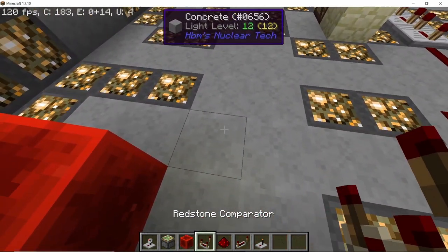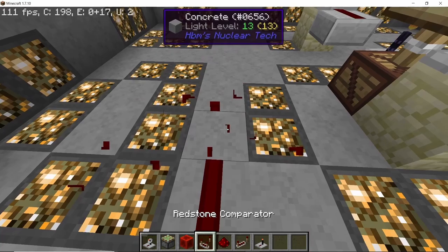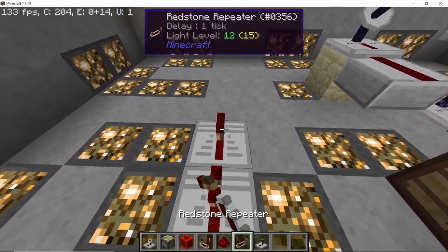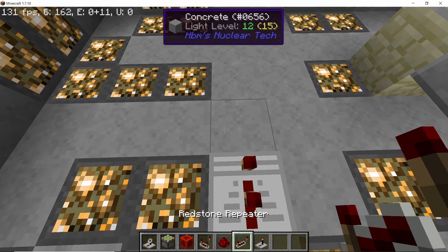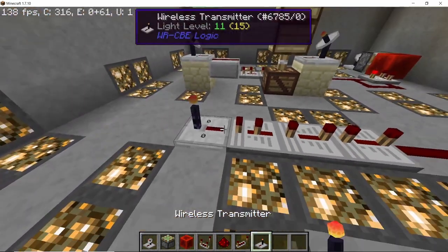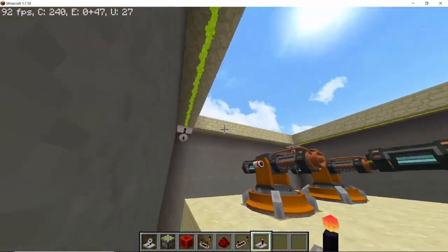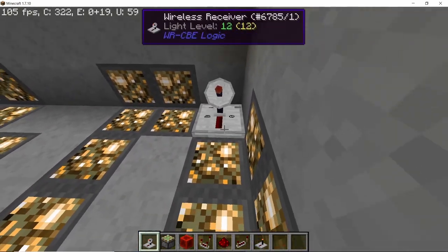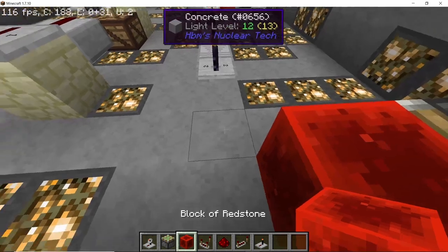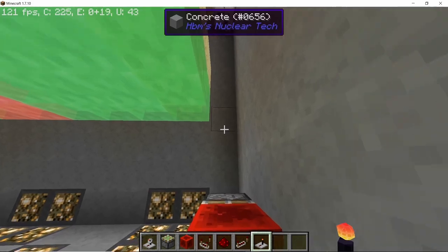Repeat the same setup for the other side: a comparator in subtract mode, redstone dust away from the redstone block, two redstone dust with three repeaters totaling 10 ticks delay, then another transmitter set to frequency two — this will bring the structure down. For the gates, we don't need a pulsing signal — just place a receiver with a piston and a redstone block with a transmitter in front of it, set to frequency three.